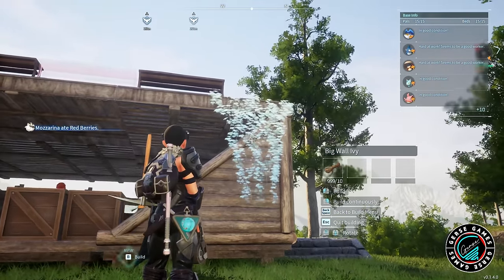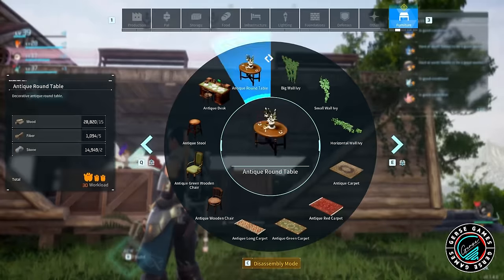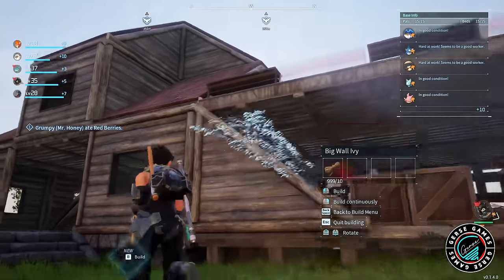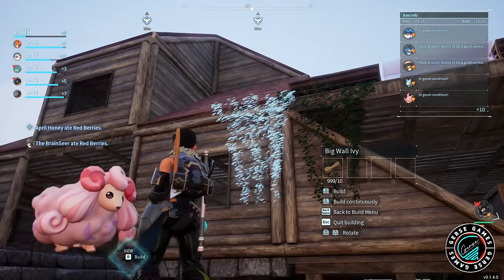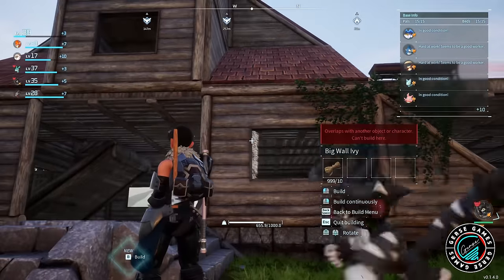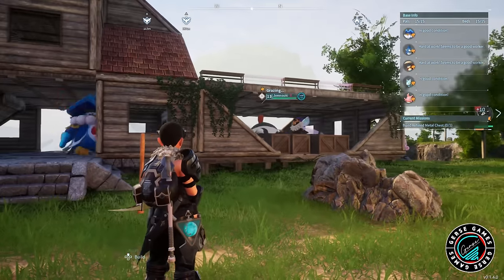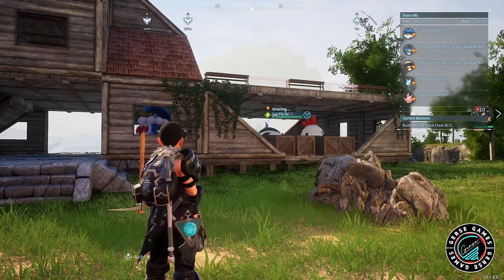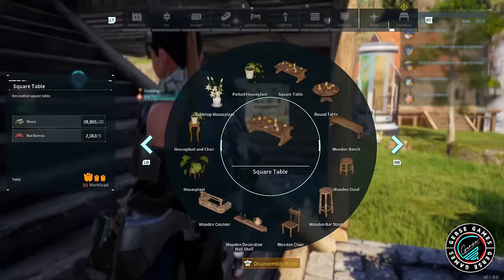I need to start getting the right supplies in this base so we can have all the ingredients we need — so we can keep making cake, because cake is so important for breeding. On the top, we're going to put the plantation — we're going to do another garden area on top of the roofing so we can get all the wheat we need, and we're going to put two major ones because we need a lot of that.